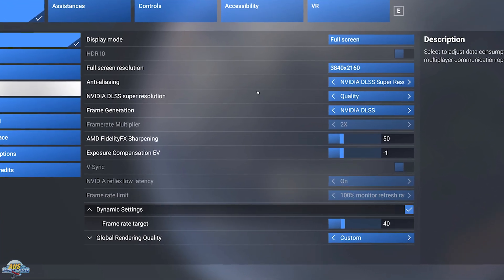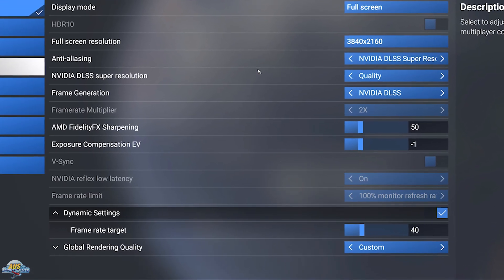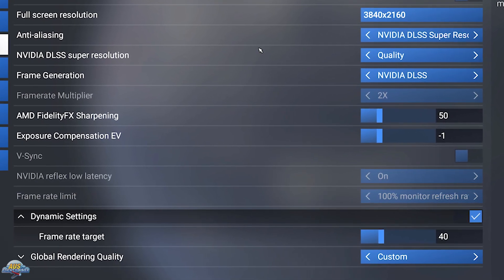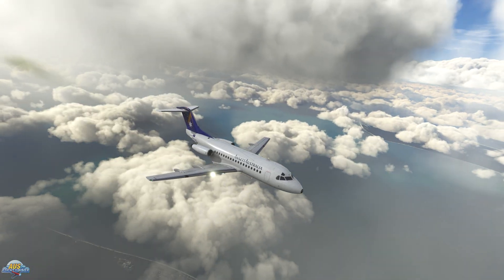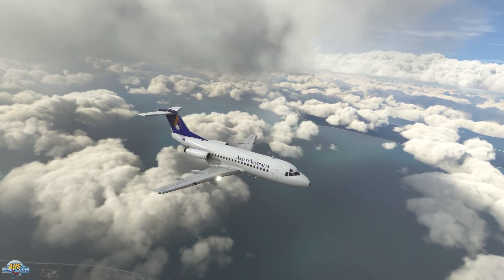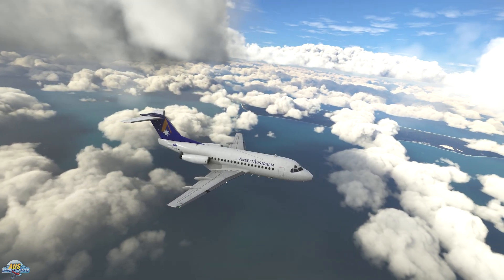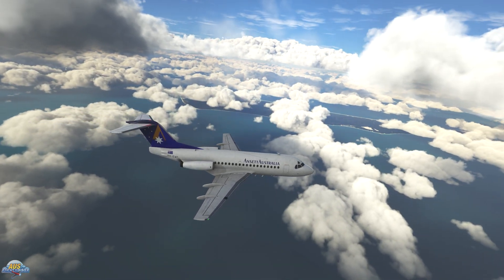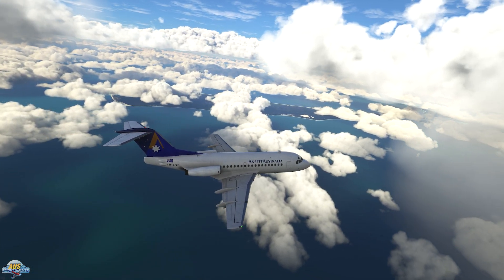Microsoft Flight Simulator 2024's dynamic settings automatically adjust your sim graphic settings on the fly with a desired frame rate in mind that you choose for visual quality. It will adapt your terrain load, object LOD, and other primary settings to maintain the desired frame rate on the fly. Basically, it will adjust your settings to avoid stutters. Yes, it will reduce the quality of your visuals, but in my opinion that is way better than not being able to use the sim at all.